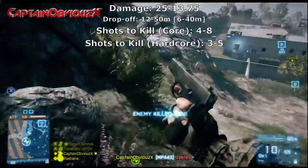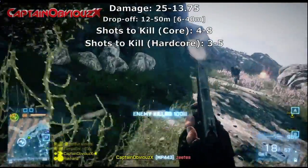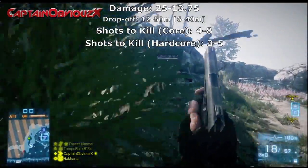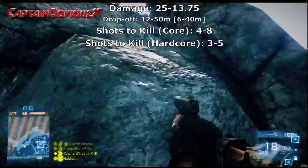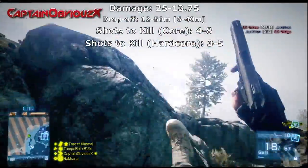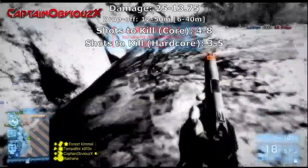The MP443's damage is 25 to 13.75, with the drop-off beginning at 12 meters and ending at 50 meters for the unsuppressed version. For the suppressed version, the drop-off begins at 6 meters and ends at 40 meters. In core mode your shots to kill are 4 to 8, and in hardcore mode that drops down to 3 to 5.